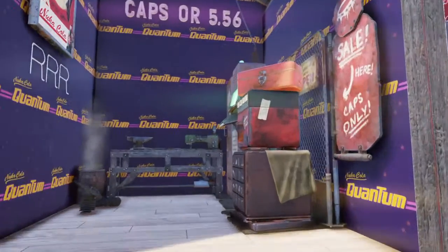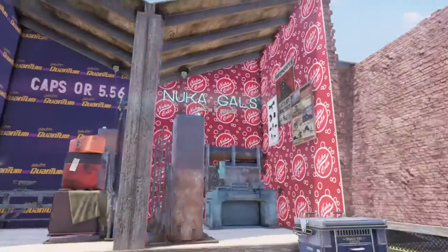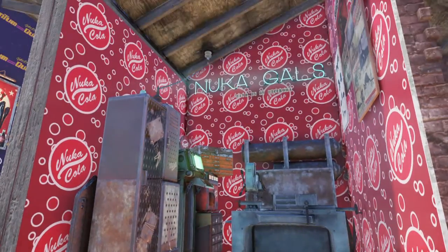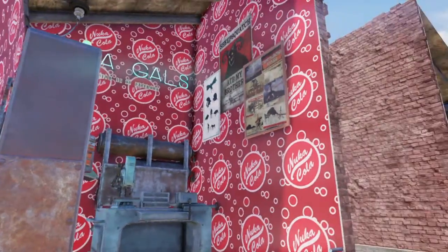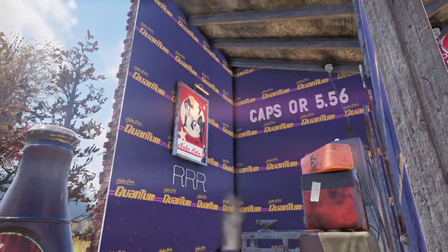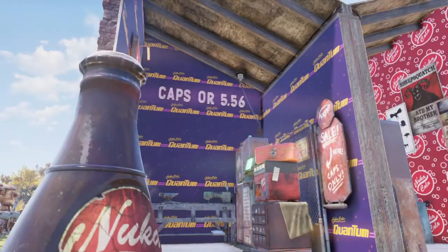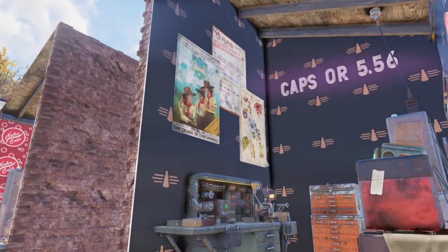As you can see over here, I have the Quantum room with a vending machine and the armor crafting station. Then here I have the weapons room and the vending machine, and each one has a little personality — this one has posters, that one has the Red Rocket Rebel sign and a Nuka Cola thing.